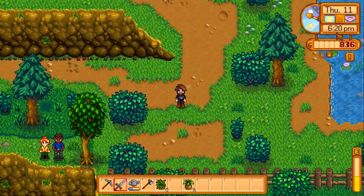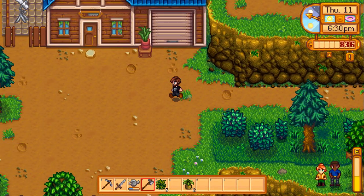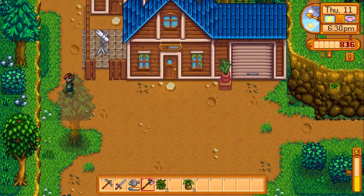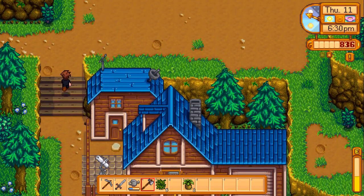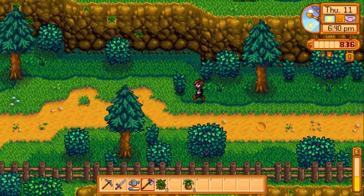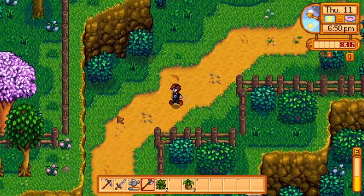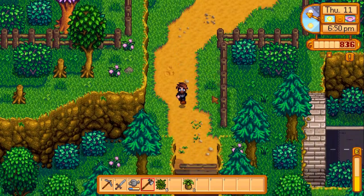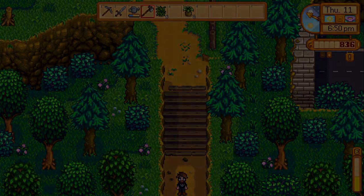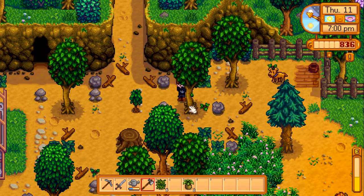It's 6:20 - we probably should be getting back. We'll chop down a few trees until our energy is very low, and then we'll wake up. The problem is, I want to chop these trees done before nightfall because tomorrow a crow could come and just wreck our cauliflowers. That would mess with the growth cycle I wanted to do - if one cauliflower is behind another in terms of progress, it can mess with the giant crops.